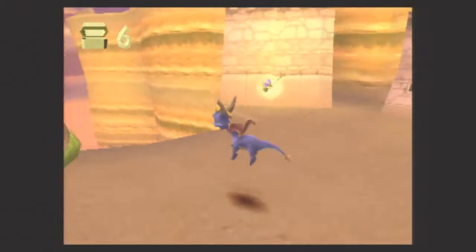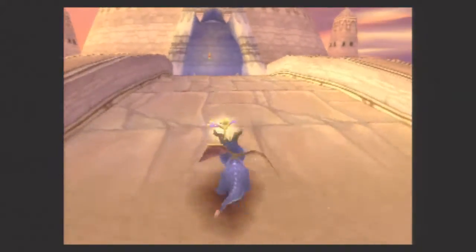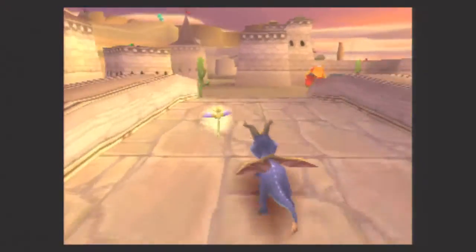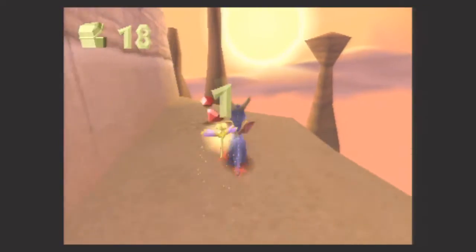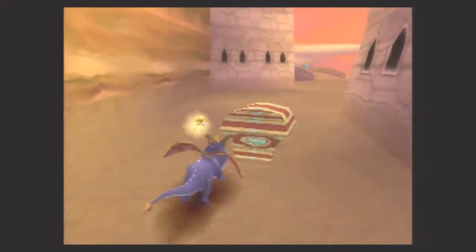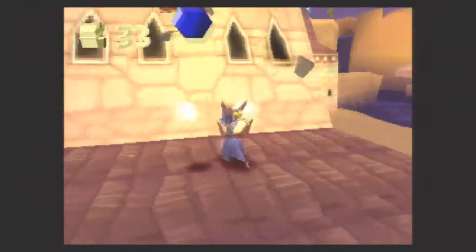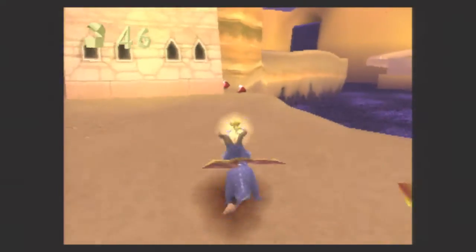Clifftown has a few interesting things going for it. It's going to build on what we saw starting in Dry Canyon — bigger levels we really have to explore, and there are definitely some big glides we're going to have to do. Hope you guys aren't afraid of heights, because we're going to be taking off from some pretty high perches. Those fat norks — simply flame them to kill them, and after you've killed them, you can also flame their pots and get treasure. It's a cool little detail.